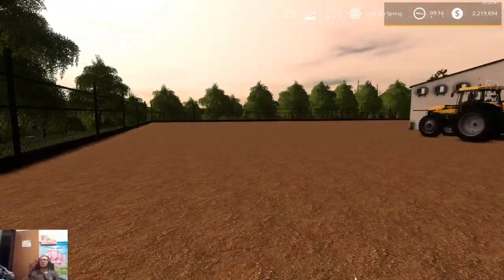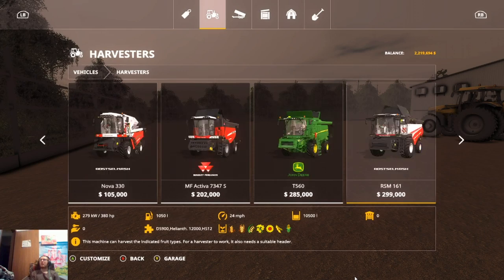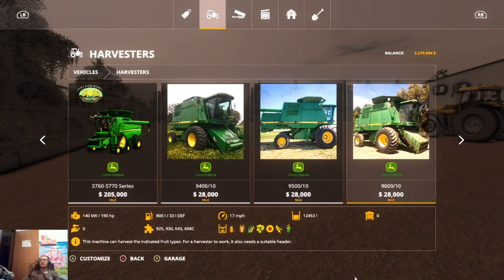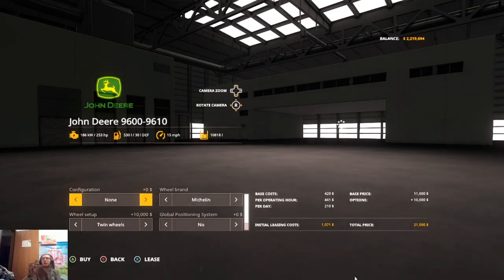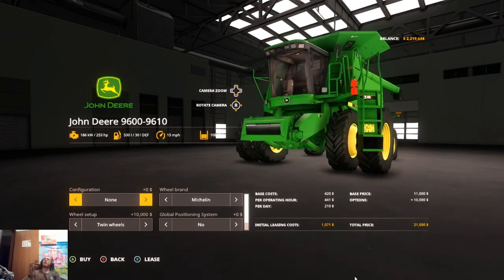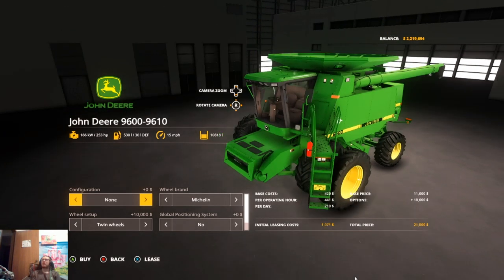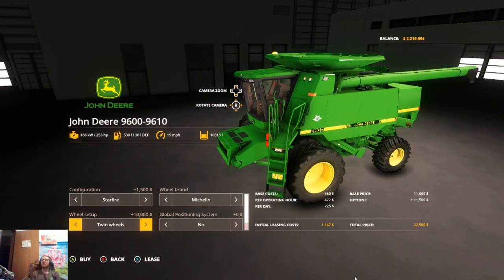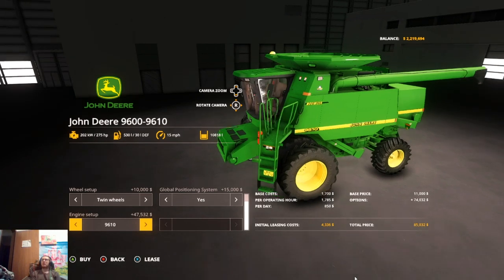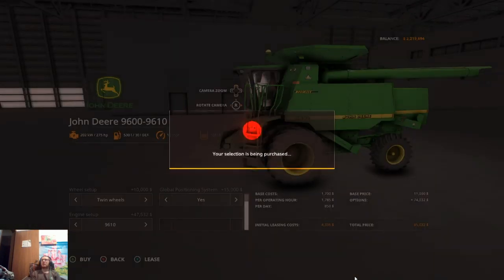Okay, now we can get our harvest setup. So we'll go to combines. We are going to be running the same model combine — we have the 9610, but we're going to be running the newly released one that SID Modding made. We have configurations — we have Starfire, so we'll put that on. Michelin tires, and we'll run twins. We want GPS on it. We've got the 9600 and the 9610, so let's go with the bigger 9610. So we'll get that guy.